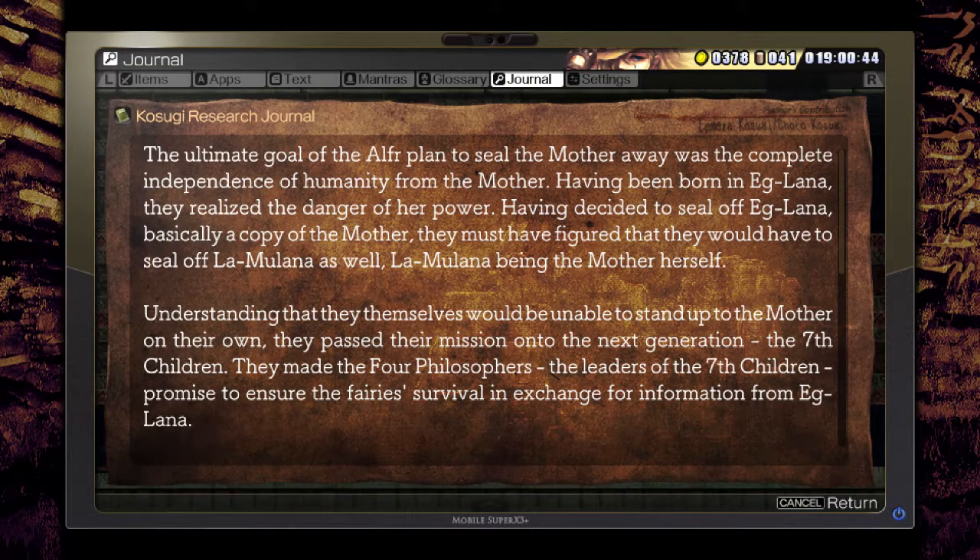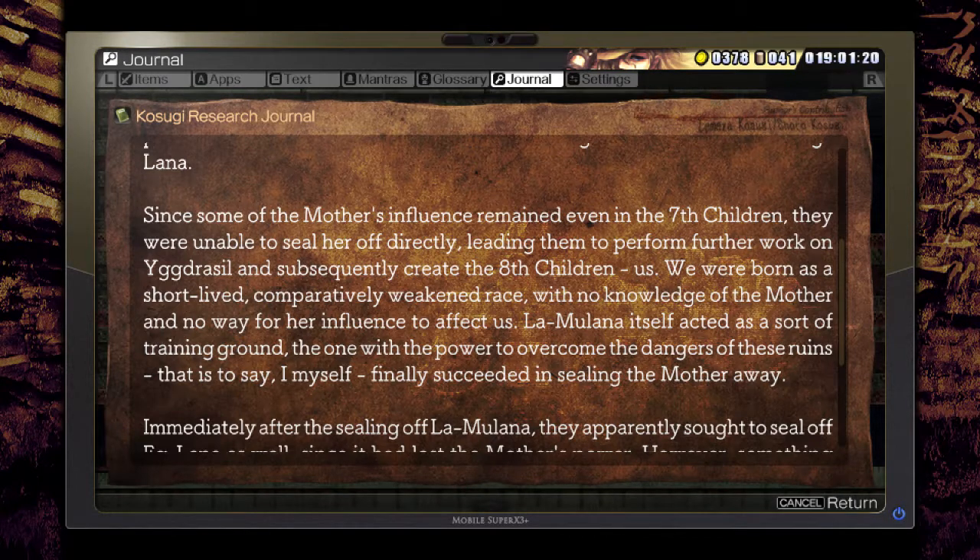Plans of the Alph Tribe - the ultimate goal was a complete independence of humanity from the Mother. Having been born in Eglana, they realized the danger of her power. Having decided to seal off Eglana - basically a copy of the Mother - they must have figured out they would have to seal off La Mulana as well. Understanding they themselves would be unable to stand up to the Mother, they passed their mission on to the next generation, the Seventh Children. They made the Four Philosophers, the leaders of the Seventh Children, promise to ensure the Fairy's survival in exchange for information from Eglana. They subsequently created the Eighth Children - us - a short-lived, comparatively weakened race with no knowledge of the Mother and no way for her influence to affect us. La Mulana itself acted as a sort of training ground, and I myself have finally succeeded in sealing the Mother away.